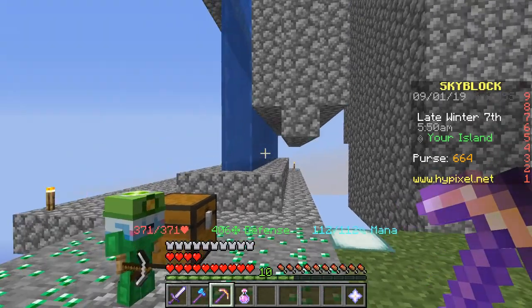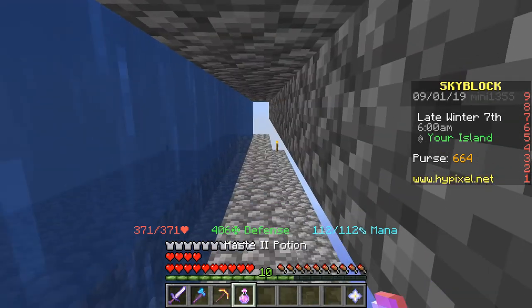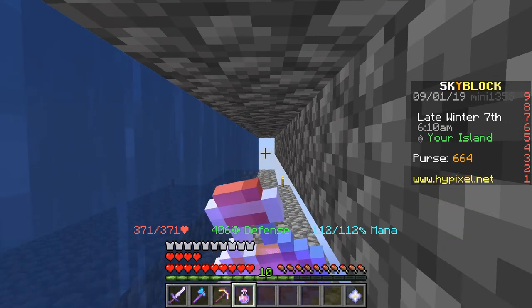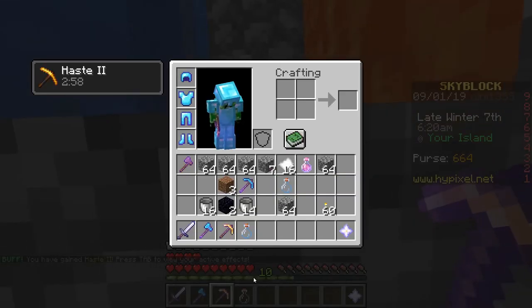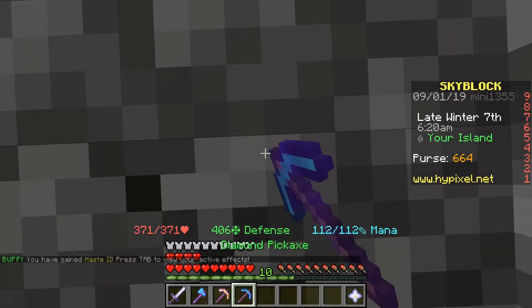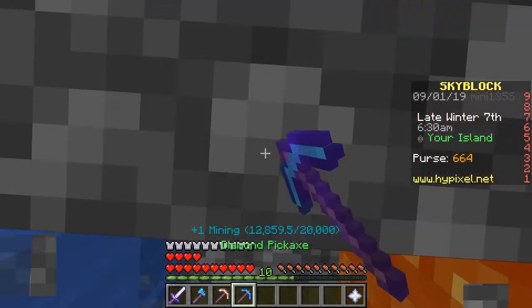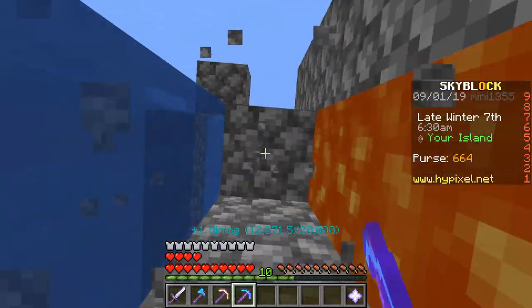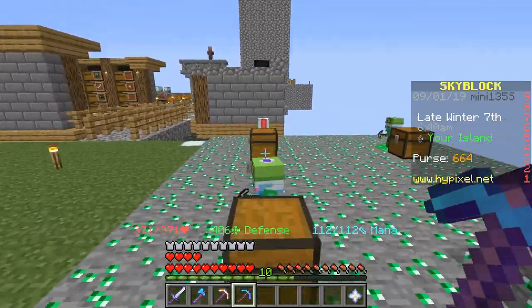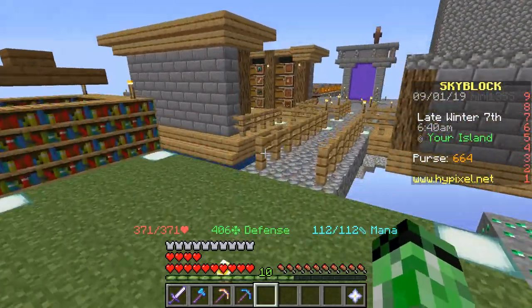I've just made myself an efficiency 5 golden pickaxe instead of a diamond one. If you are not aware, a golden pickaxe actually mines quicker than a diamond pickaxe. So yeah, I haven't tried this out yet — let's see how it goes. Honestly I can barely tell the difference at all. I guess the gold pickaxe is slightly faster, but really it's no different. I guess I could just upgrade my haste — make it haste 3 instead of haste 2, which is probably the best thing to do.